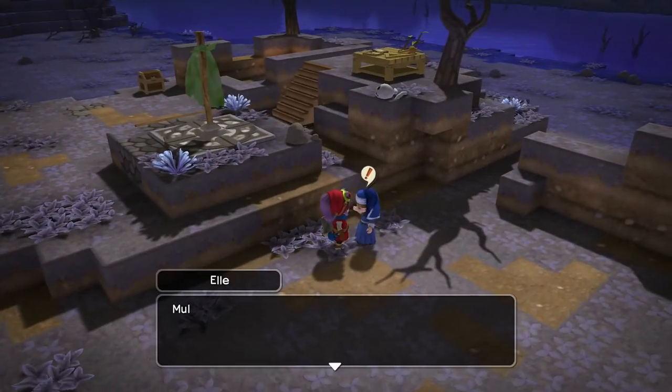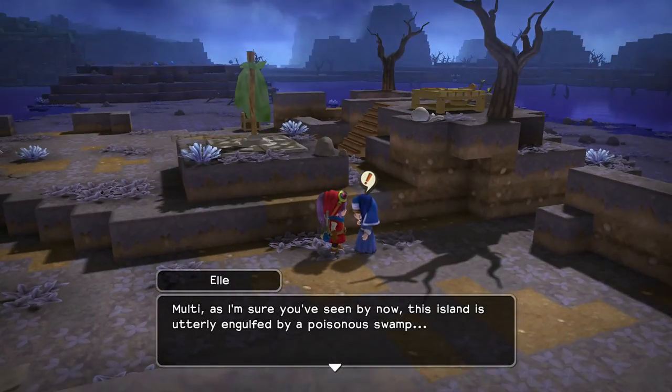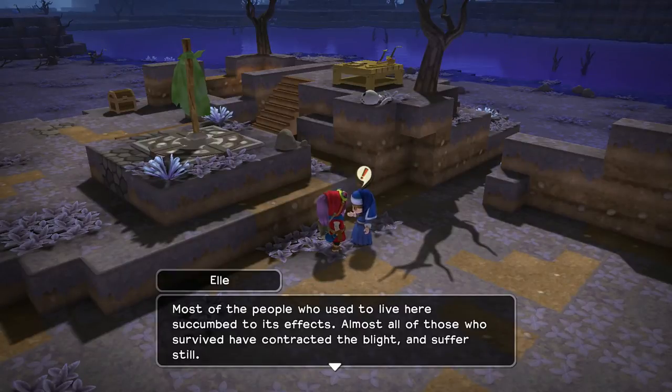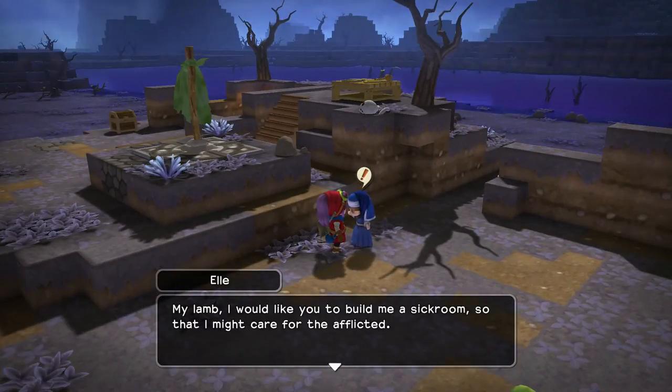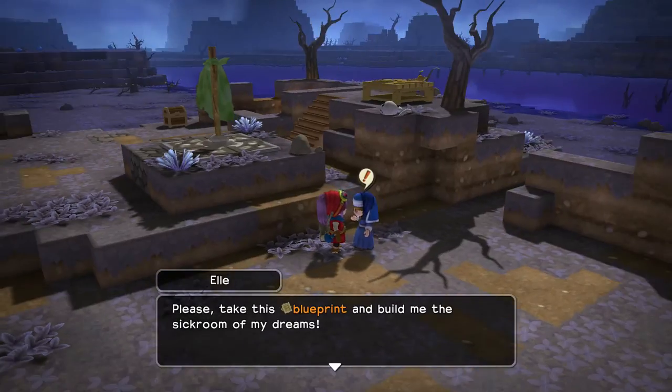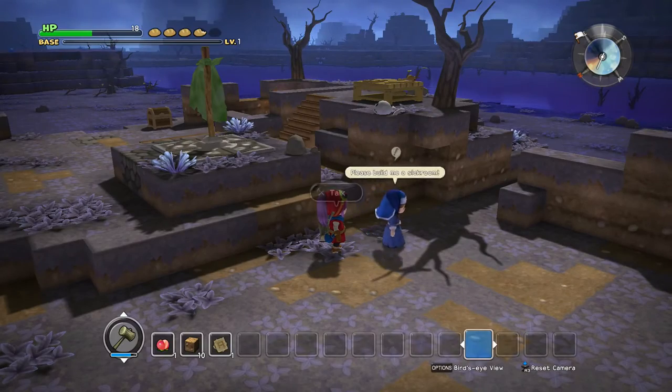Let's see what the next quest is. Ellie says: 'Malti, as I'm sure you've seen by now, this island is utterly engulfed by a poisonous swamp. Most of the people who used to live here succumbed to its effects, and almost all of those who survived have contracted the blight and suffer still. I would like you to build me a sick room so that I might care for the afflicted - I've always dreamed of building a house of healing. Please take this blueprint and build me the sick room of my dreams.' So our first room is going to be a sick room.